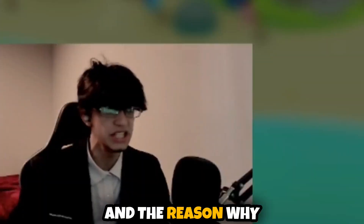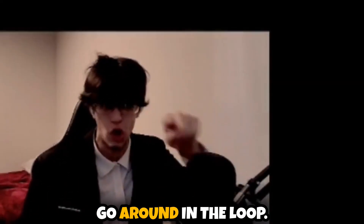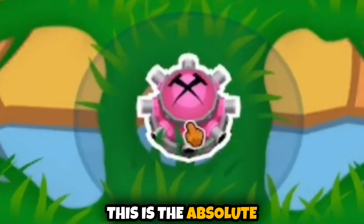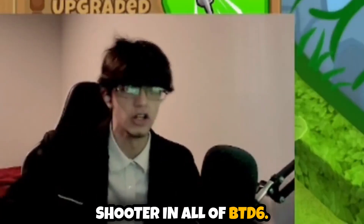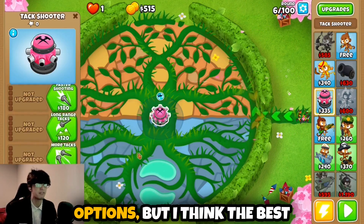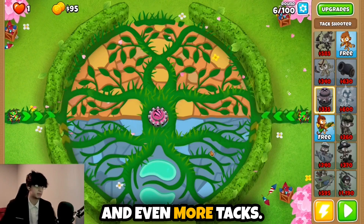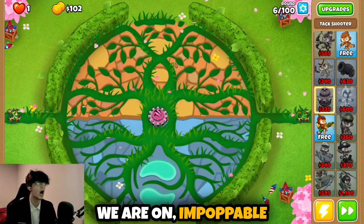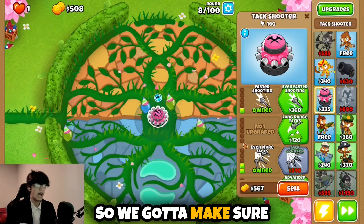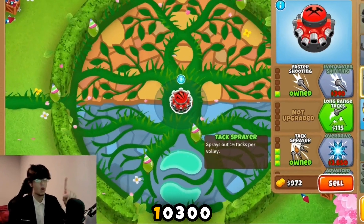We're going to be going on the best tack shooter map, and that's going to be Balance. The reason why Balance is because it has that little place in the middle where all the balloons just go around in the loop. This is the absolute best spot for a tack shooter in all of BTD6. We're on Impoppable, which means we cannot lose a single life, so we gotta play it safe — I'm going to go for a tack sprayer right off the bat.